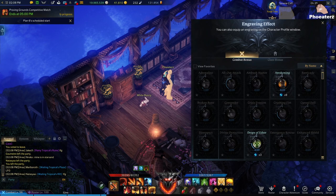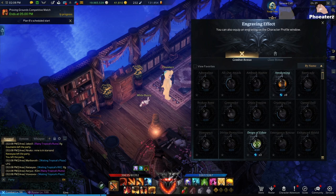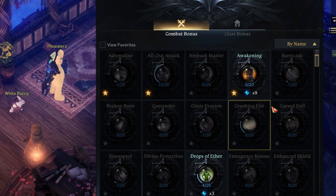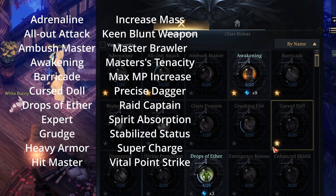Before you activate the feature, you have to set up some engraving favorites first. Otherwise you'll actually auto-dismantle the best-in-slot items. It's pretty straightforward — you go into the list of engravings and click on the little star to mark it as a favorite. All that's left is to choose the ones that you want to keep. You can use this general list of engravings to start.